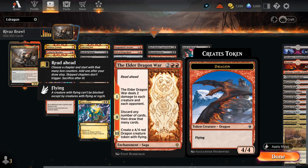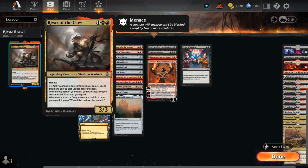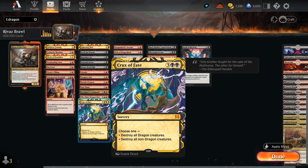Elder Dragon War from Dominaria can be quite versatile dealing 2 damage to each creature, can also discard our hand starting from chapter 2, and eventually makes a 4/4 dragon token. And Crux of Fate is one of the best cards in the deck — as a potentially one-sided sweeper. It does potentially kill Rivas, which is not a dragon, but destroying each non-dragon creature in play can often be a game winner.